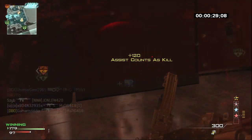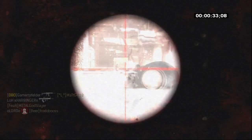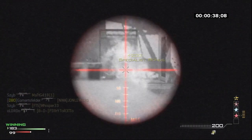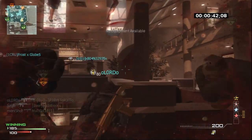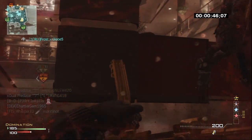Me and Sib have been on this LMG kick lately. He likes to rock the MK-46 with thermal and grip, while I prefer the L-86 thermal and grip. In case you didn't know, the thermal and grip turns him into laser beams. There's just about no recoil at all with that attachment setup. Thermal and grip is definitely the way to go with those LMGs.